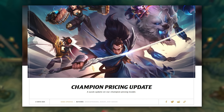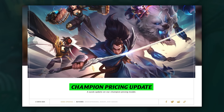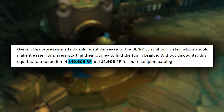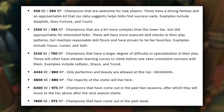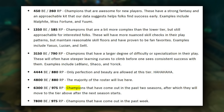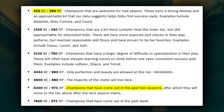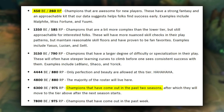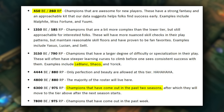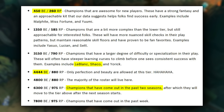Riot has just released an article about champion pricing. The entire cost of champions will decrease by more than 140,000 Blue Essence. They also included a preview of some of the changes. Most champions will go down in cost, except for champions released in the past two seasons, 450 Blue Essence champions since they can't go any lower, and the rest that won't go down will most likely stay the same. LeBlanc and Shakur are already confirmed as staying the same cost. They're also changing Jhin to 4444, which is one of the best updates we've seen this year.